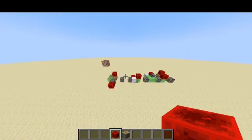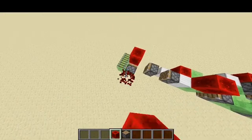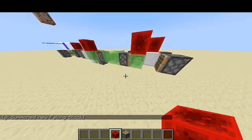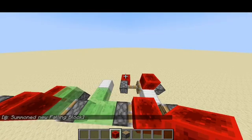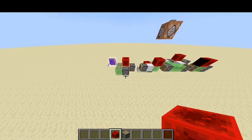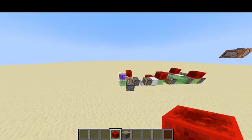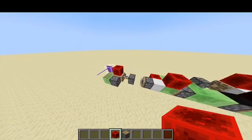Over here we have a flying machine which moves around a falling block. If I just activate the piston clock and add a falling block, then we have here a flying machine in 1.18 which will keep the falling block alive even when it's more than 30 seconds old, and it will just transport it along. So you can preserve the falling blocks and move them in 1.18 without any problem.